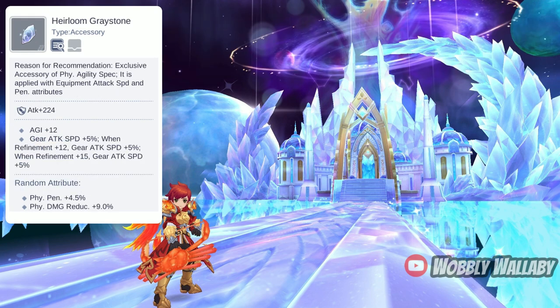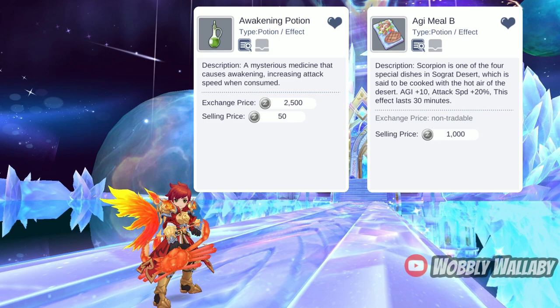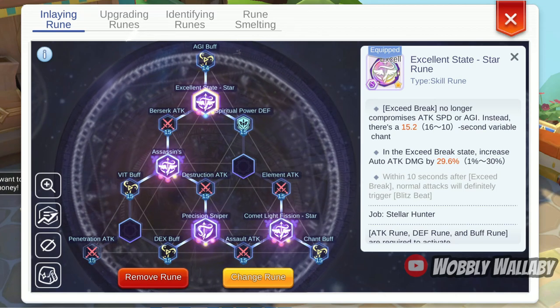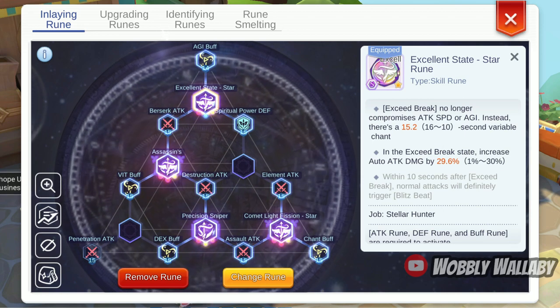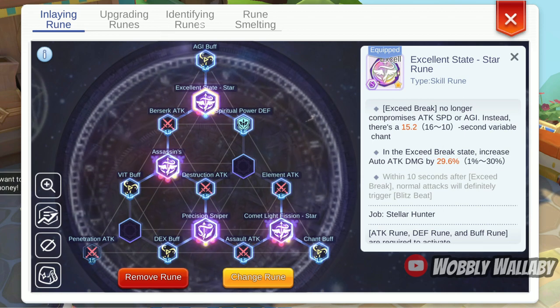Finally, there is one accessory that I won't be covering in my damage test: the Heirloom Greystone. This will be strictly worse than the Gold Earring since the Gold Earring adds a lot of raw attack. I also don't have a way to simulate the 4.5% penetration random attribute so the results will be quite inaccurate, and I personally haven't seen any Stellar Hunters using this accessory. If you lack attack speed, you could use Awakening Potions or the Edgy Bee Meals, or get the Excellent State Star Ruin which removes the Exceed Break's attack speed penalty — which is one of the reasons why achieving 480% attack speed is a lot easier now.